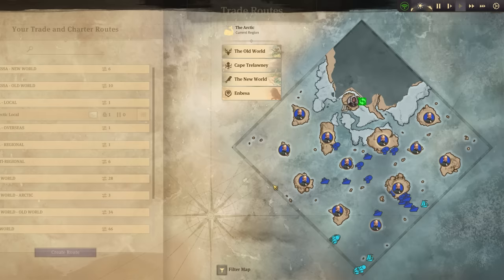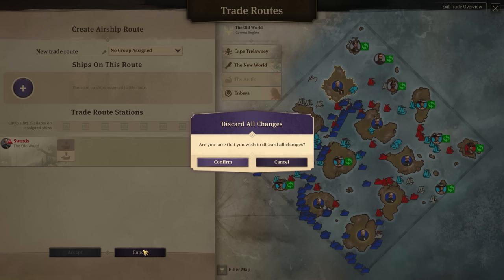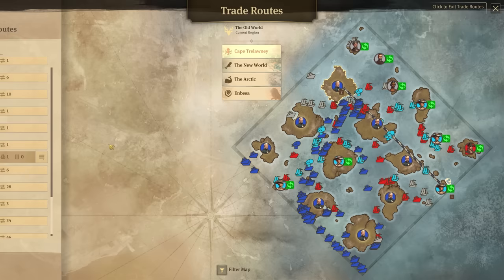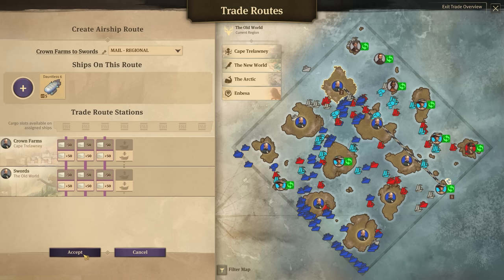Now we do the same with this one — airship route to the Old World, Swords. Actually, I don't need a new route — we just have to put it on the route we already established. So instead of the Cloudburst, we're going to use our new one here, Dauntless 6. Do the same thing. You can get off the route now — we'll just continue like this and see how it goes.